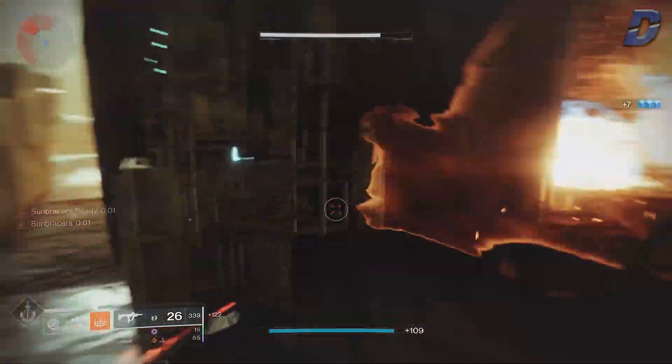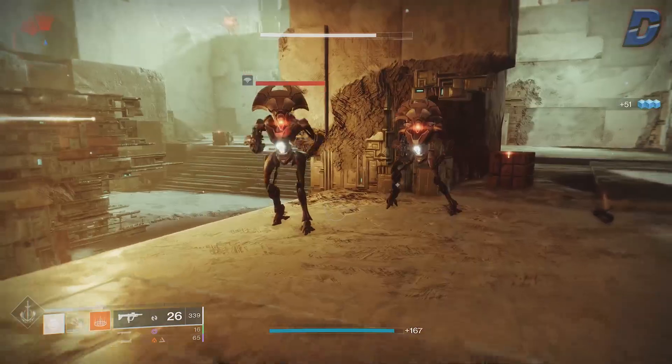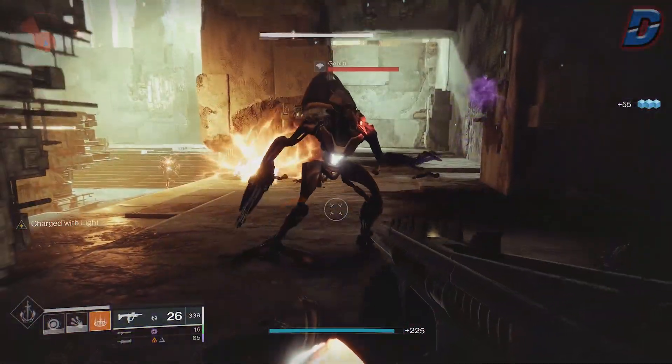This works nicely because you get one grenade kill, it heals you consuming only one stack of charge of light, but that grenade kill spawns an elemental well. Picking up that well gives you two stacks of charge of light, so you can't really lose — it's just an infinite loop for as long as you're getting kills.